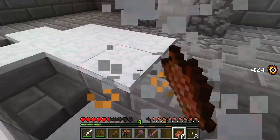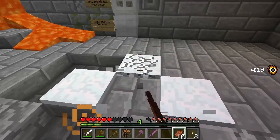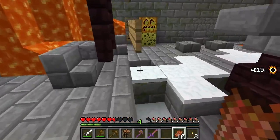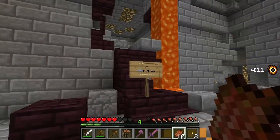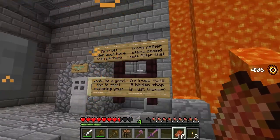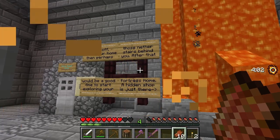Snow everywhere - is this snow supposed to be here? It's no problem for me. That's so funny - if I was scooping it up with a shovel I'd have snowballs to throw. CTM area. First off, enter your home. Then perhaps those nether stairs behind you. After that would be a good time to start exploring your fortress home.